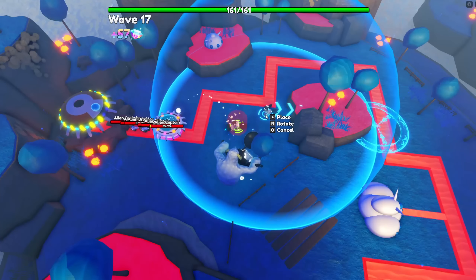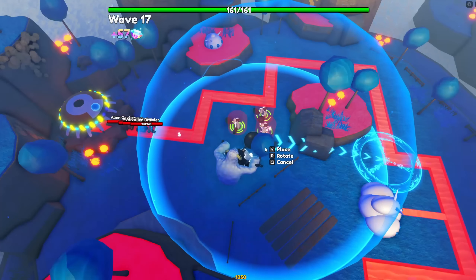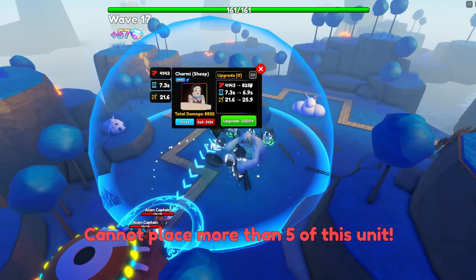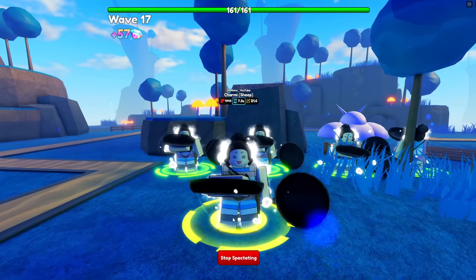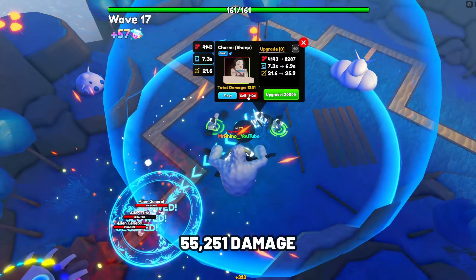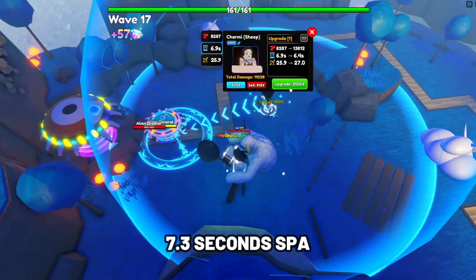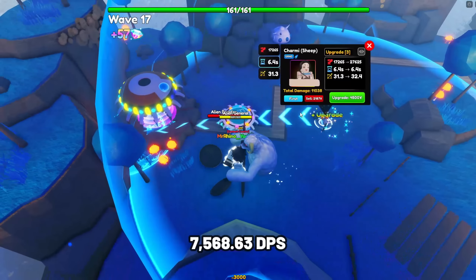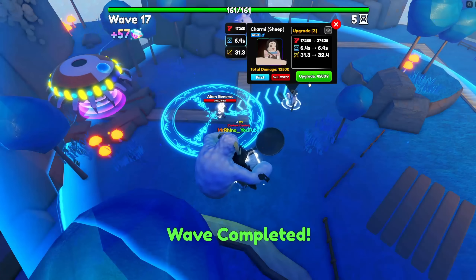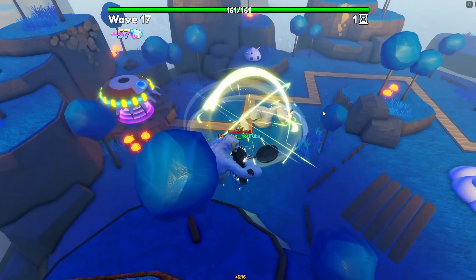An alternative unit you can go for is Charmy Sheep. Charmy is one of the newest units added in update 13.5 and she is one of the most overpowered slow supports you can have. Charmy Sheep's stats at max upgrade and max level are 55,251 damage with her SPA at 7.3 seconds, making her damage per second at 7,568.63, which is quite decent. After all, she is a slow support unit so you wouldn't mainly use Charmy Sheep as your main DPS.